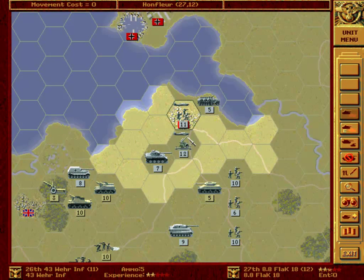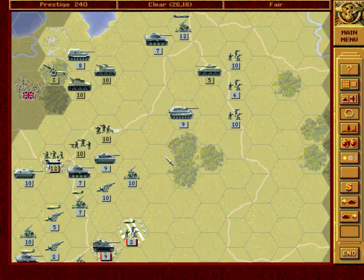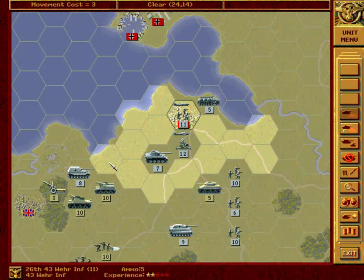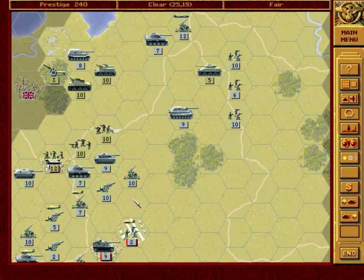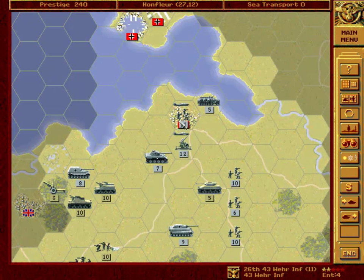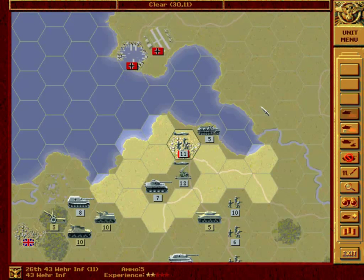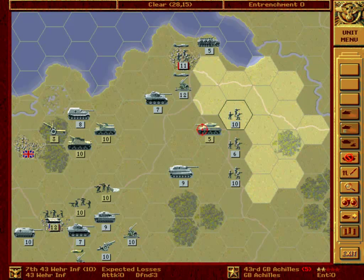Now we are actually quite free to try to deal with this Achilles. I'm not yet sure. Just to see what happens. Important part: ammo of three. So probably infantry will not be in a position to attack effectively, at least not until we do some more damage to the enemy. So we can start working on this Achilles.